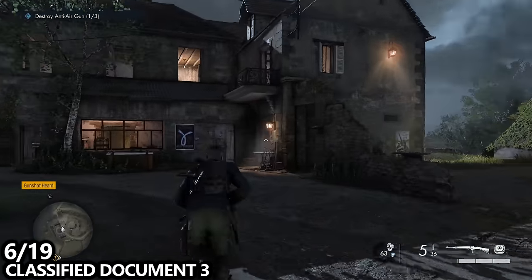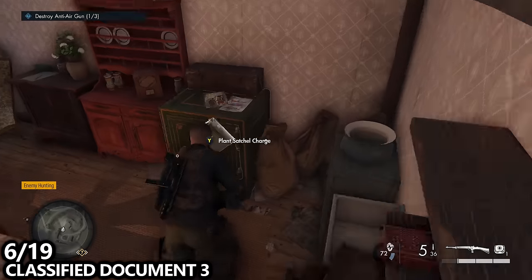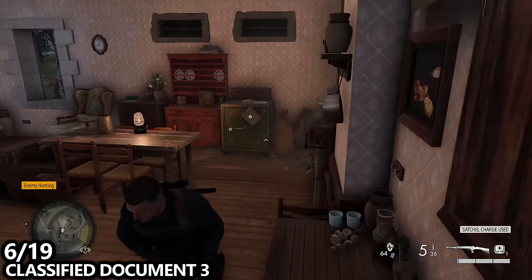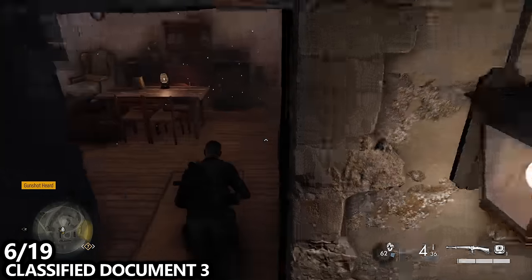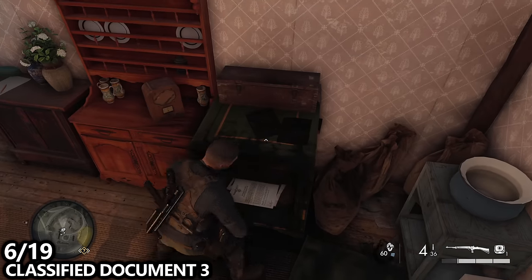You'll end up in the small base shown on the map. You can take out the artillery here and you will need an additional satchel charge. Once you go inside the building, light it or shoot it to blow open the safe, and in this safe you can find classified document number three, which is the Atlantic report.